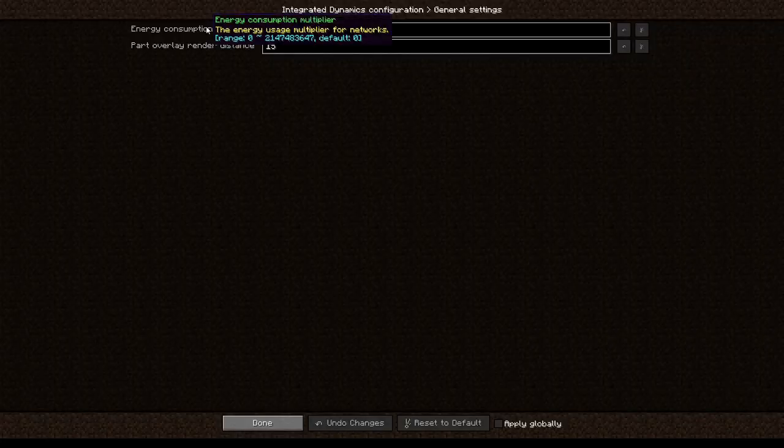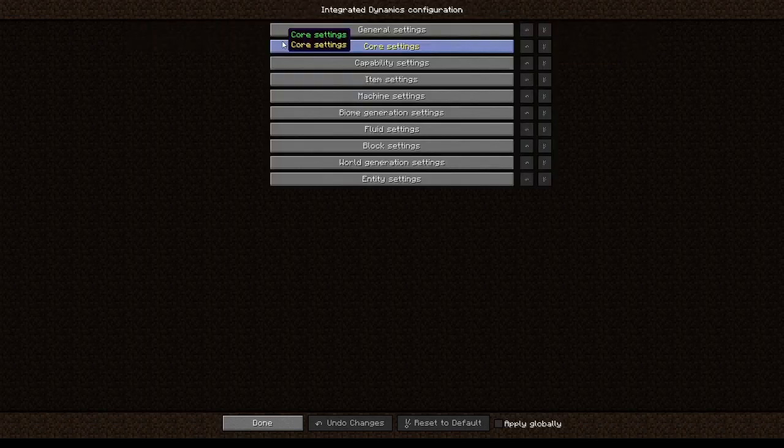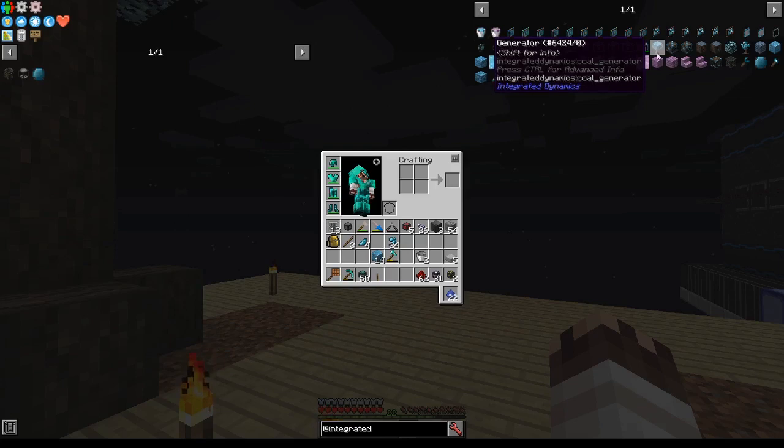Finally, if the energy consumption multiplier in the Integrated Dynamics config is set to something other than zero, the network will use power and therefore you'll need to hook up an energy battery to the network, which you can fuel any way you desire, including using generators from Integrated Dynamics.